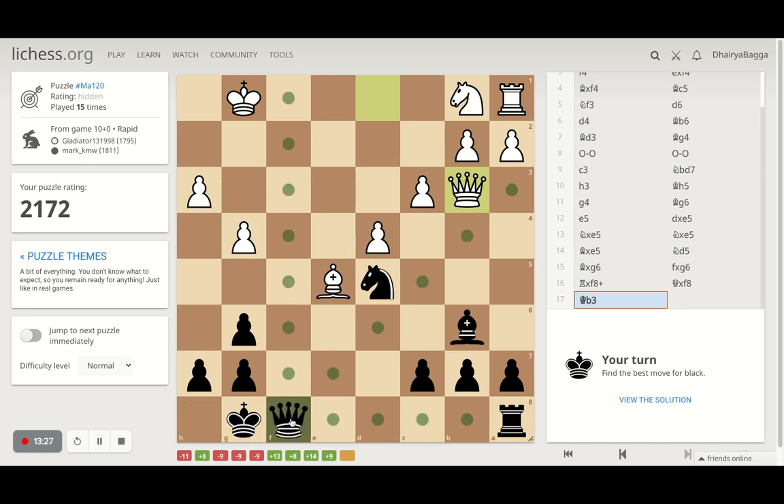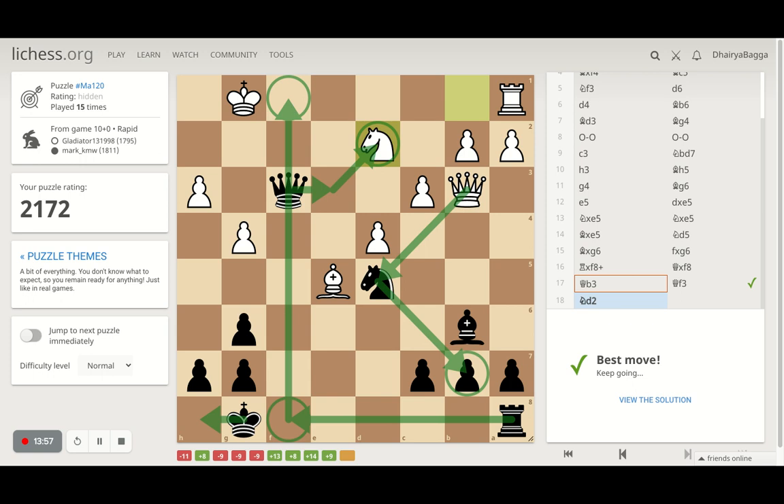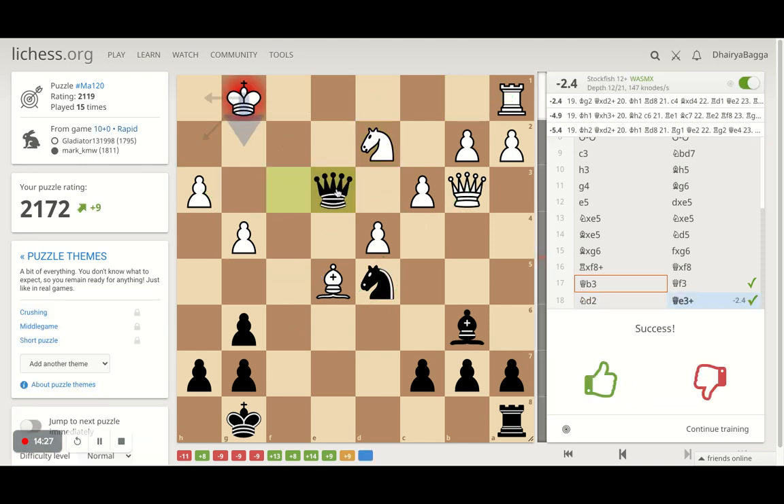We can push around some checks from somewhere. Saving the check with queen goes to f3, which is also attacking the h3 pawn. Knight can hop in any time and we're threatening checkmate. Queen there was the right move. Now the threat is opponent had the knight — I can place my queen here, give a check, and then take on the knight. But opponent takes and I have to move, then opponent takes this. I can get the rook active and threaten checkmate. My queen is under attack — if I just take the pawn, opponent takes the knight and that's bad.